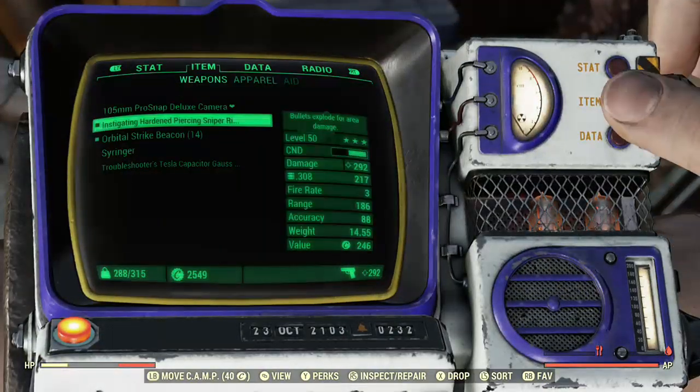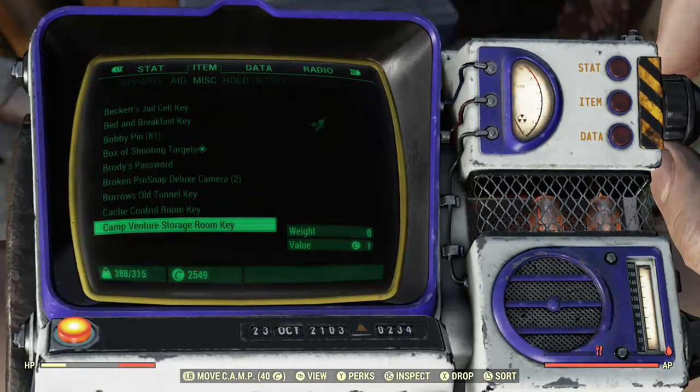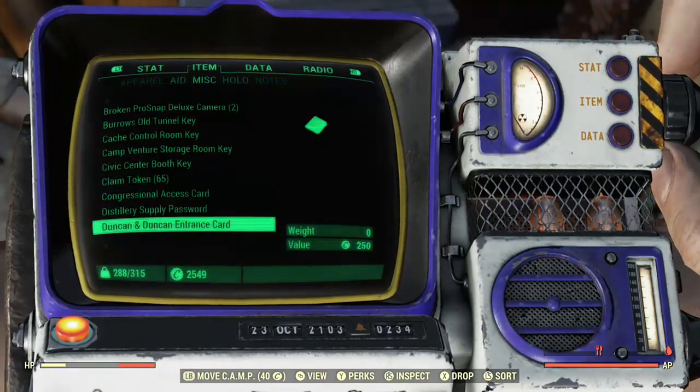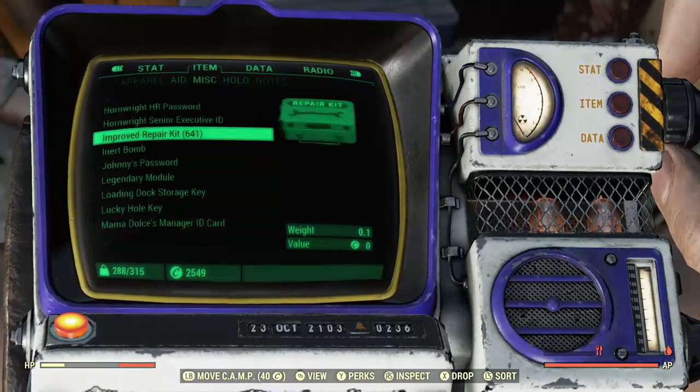Let's check it out. We started off with how many — like 33 claim tokens, and now we have 65. 300-some improved repair kits, now we have 600-some.